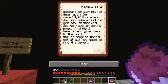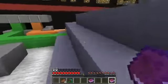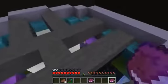Let's get the information over here. 'Welcome to our planet, dear alien. Be careful — if this alien dies, our planet will be lost and destroyed.' So aliens do exist! I knew it all along. Well, now we know. So 'he have an extra body' — the English isn't their first language. He has an extra body. Find his two hearts and give them to the box. And of course that's not all — you need to find the lever. This lever will be working after you put his hearts in the box.